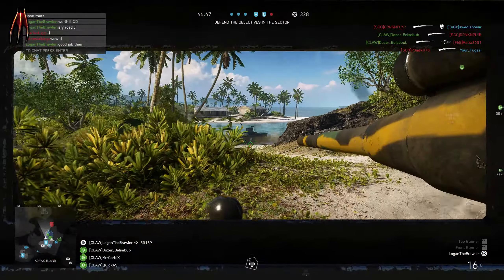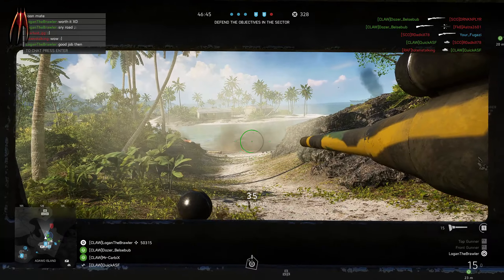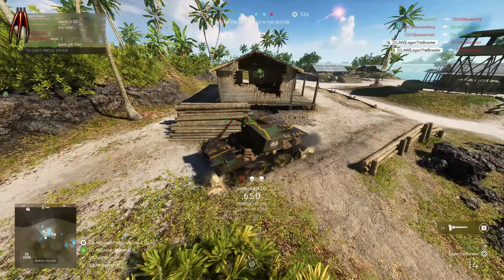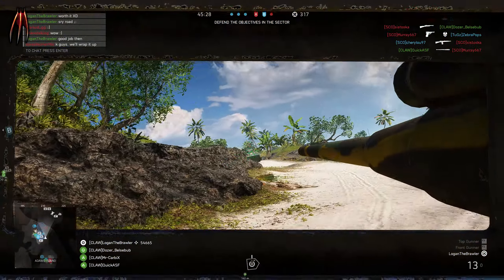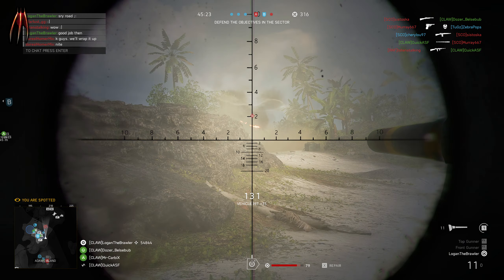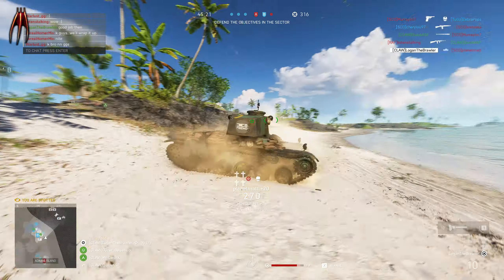Hey guys, Logan here. Today I want to show you how to use the most powerful specializations on the Japanese tank Type 97. If you use this specialization, you can take out tanks with only two or three shots if you hit the right location on the tank. As you can see here in the video, the enemies